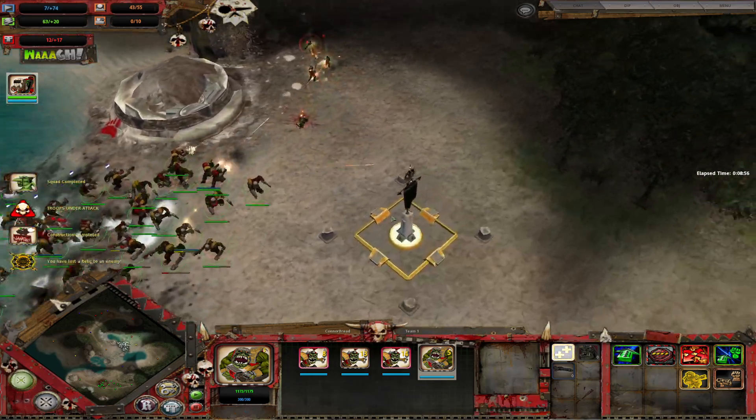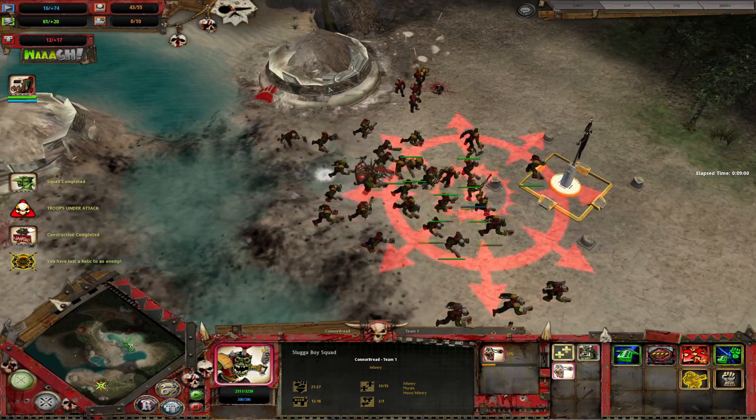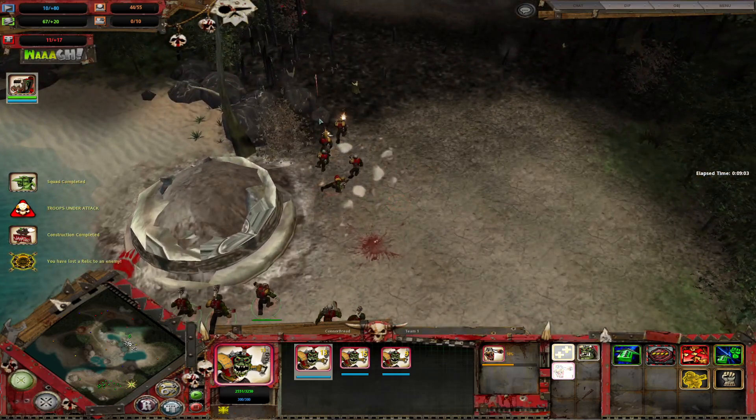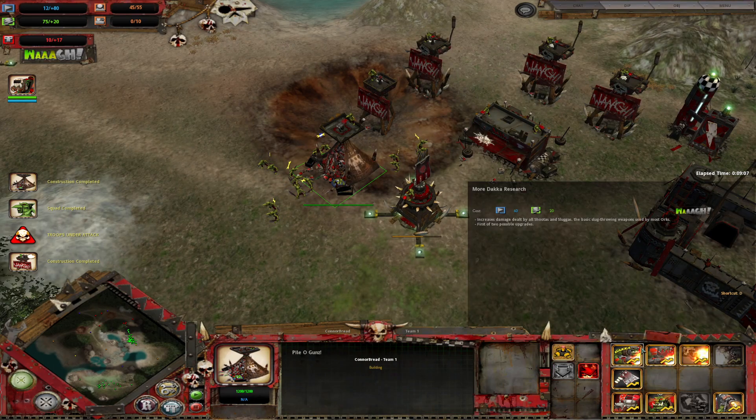We can just go back there and harass it again. It never got fully claimed — that's fine, that's perfect. Excellent. We got our pile of guns so let's get more Dakka — Blastier. Shooters and Sluggas versus Shooters and Big Shooters.